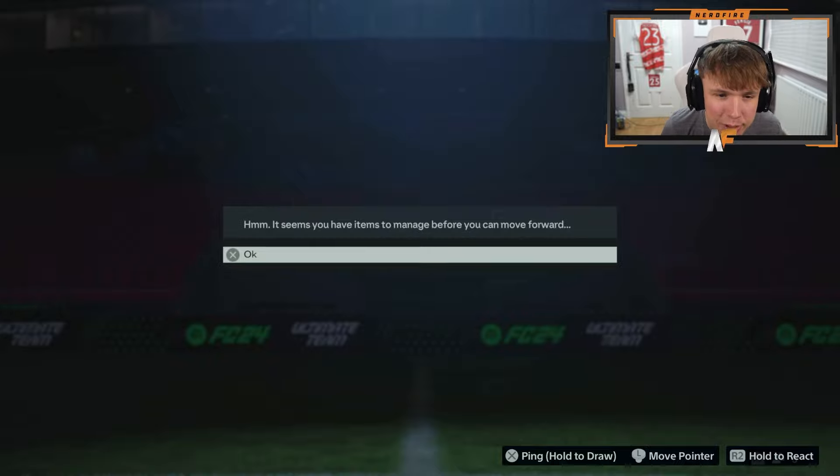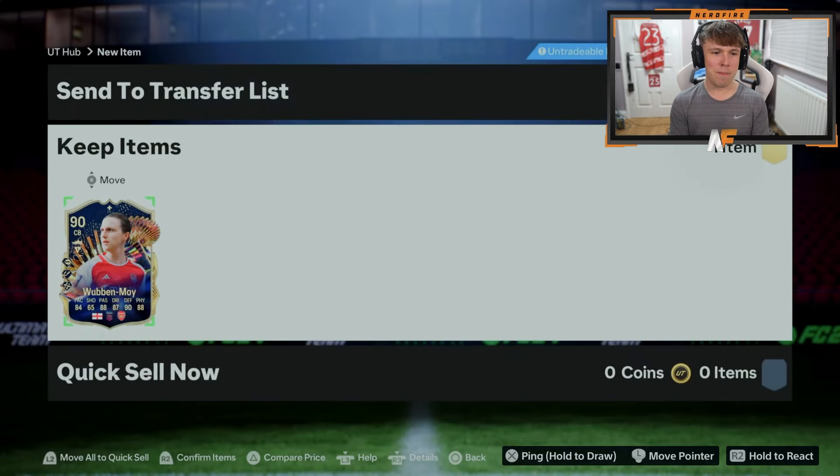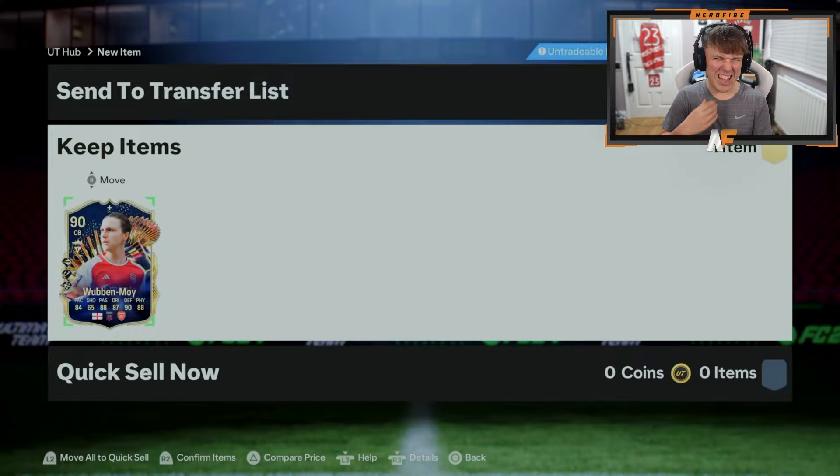Shooey has already opened the pack - we're about to see his 90 plus Team in the Season. Who's it gonna be? Wubben-Moy. Not great, I'm not gonna lie. I don't know what she's like in game - never used her. But she's worth about 25,000 coins.